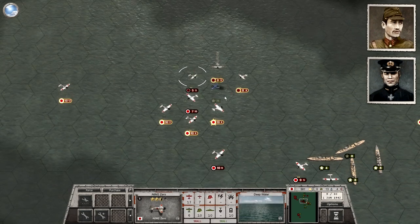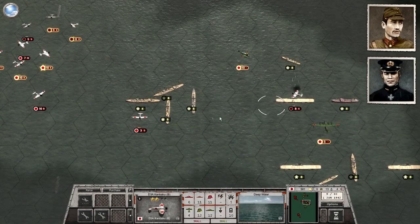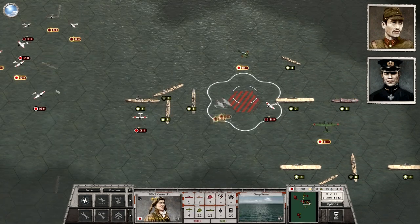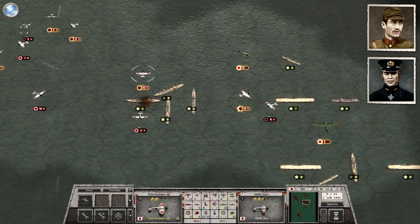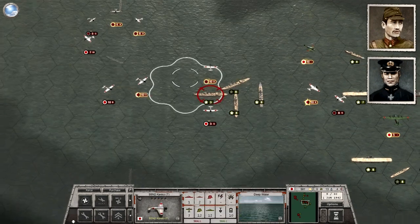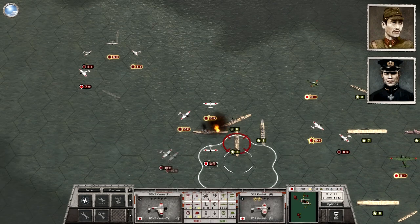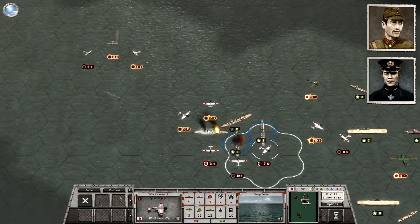Our fighter aircraft are dealing the American fighters a severe blow. The enemy dive bombers were already shot down, so now it's just for our planes to come in and hopefully destroy the American carriers without too much loss. I'll need to deal with the American cruisers, which have pretty effective anti-aircraft fire. I'll note that Japanese carriers and battleships had pretty good anti-aircraft fire in this game as well. Later in the war — I don't think it was the case at Midway — the Americans had proximity fuses on their anti-aircraft guns.